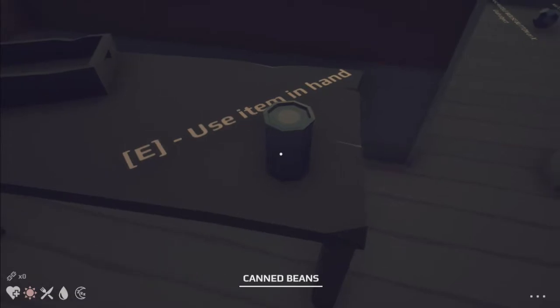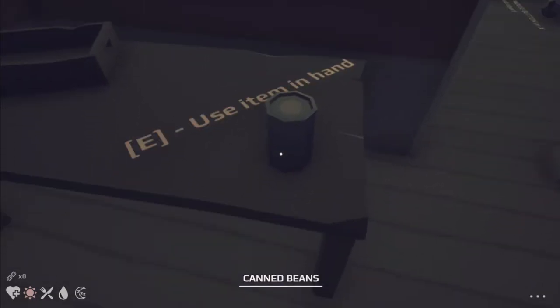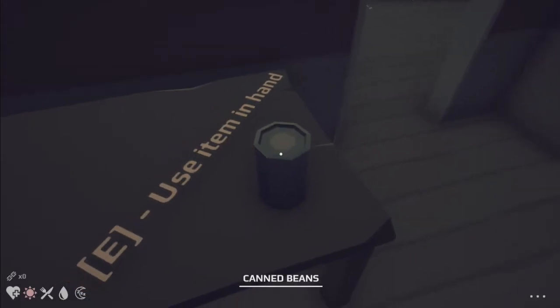That's pretty neat, I like that. Use item in hand — okay, so left clicking picks it up. And then E to eat, got it.